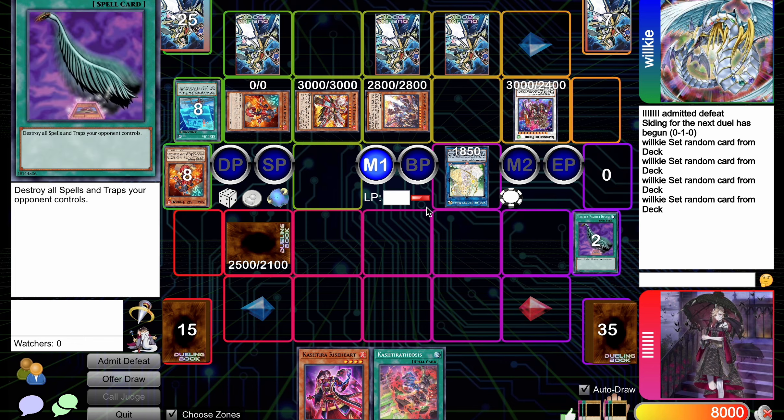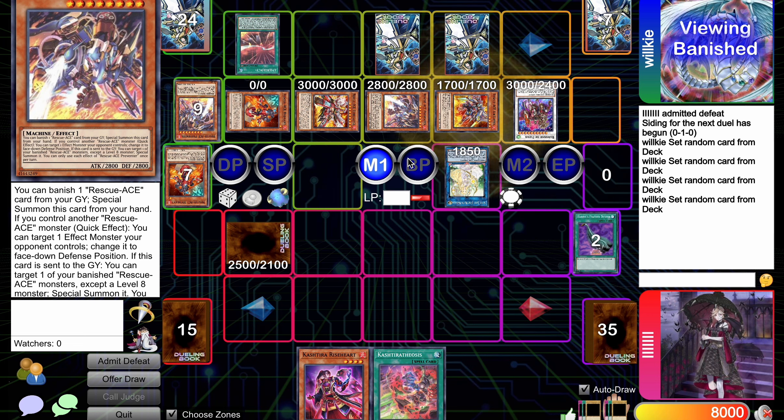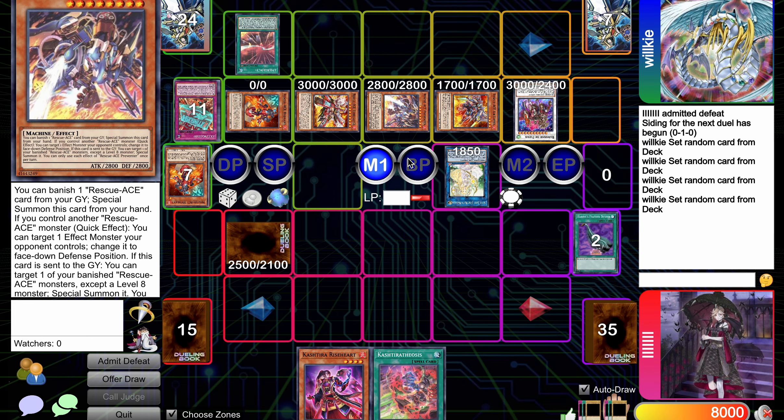You Heartbeat their back row. The Rescue-ACE player has one quick-play — Emergency — and they will activate it simply to bring out anything and attribute it, so I'll attribute the Preventer. That will bring out the Airlifter from the banished pile, and then the Airlifter would be able to search the HQ.